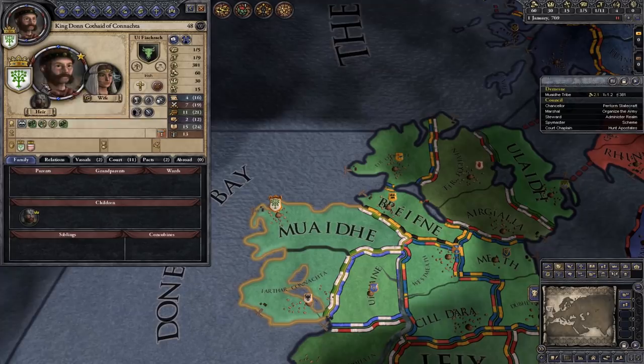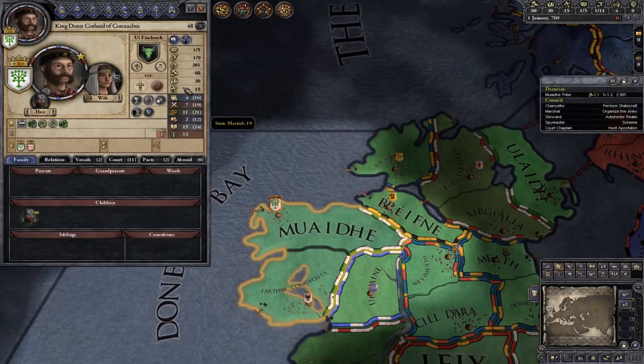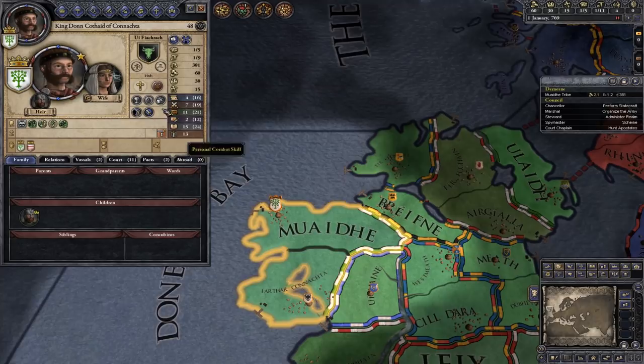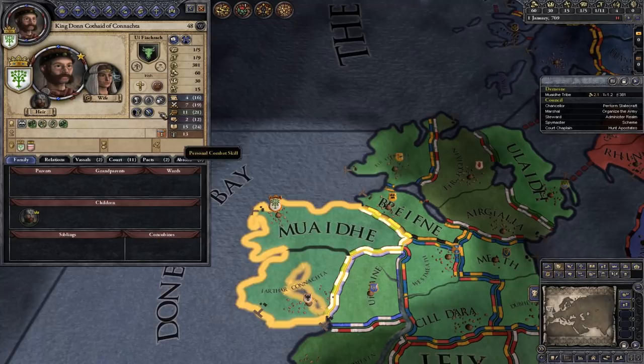We're playing as King Don. Let's go through the interface first. If you click your character portrait, you open up your character's profile. This gives you all your character's stats listed out: Diplomacy, Martial, Stewardship, Intrigue, Learning, and then the relatively new one, Personal Combat Skill — which was recently changed, so I'll go over some stuff to do with that in a later video.